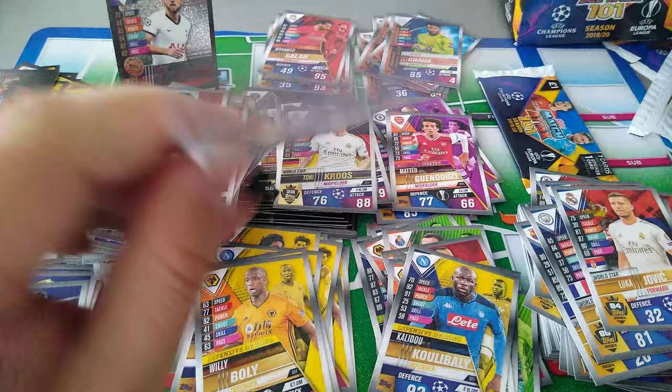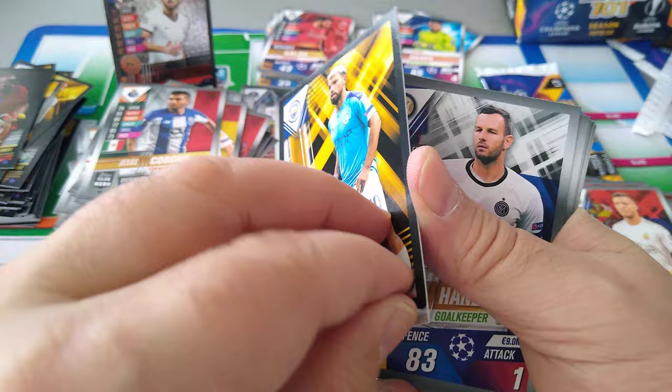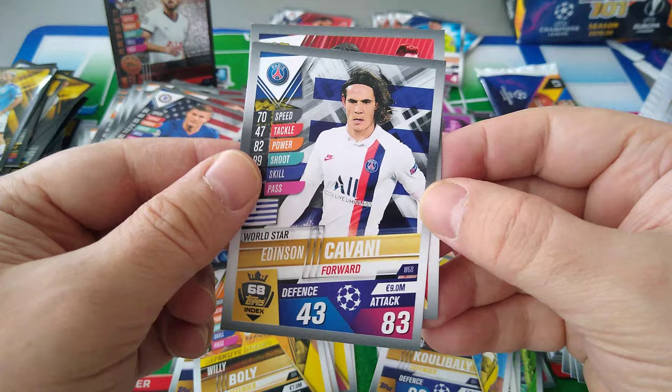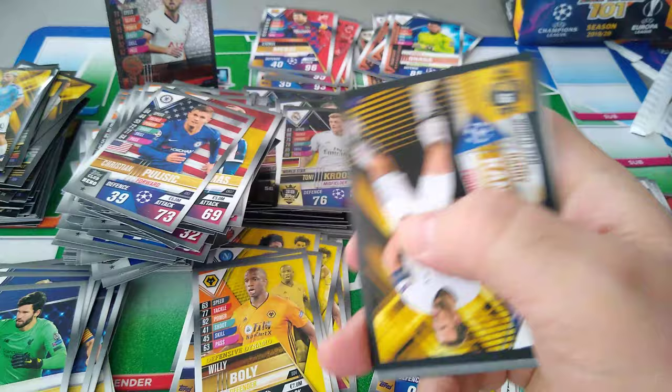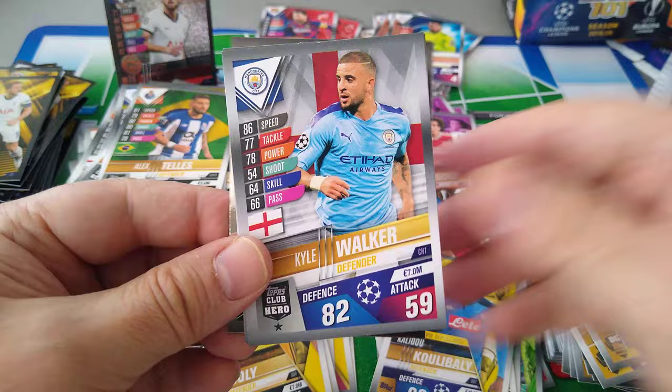Last two pockets — this is the penultimate one, and the box is all done, guys. Aguero — what did they give him? 95, nice. Handanovic World Star, Torres, De Tomas, Pulisic Club Hero, Cavani World Star. And a Messi Superstar Striker — last packet, guys, 50 packets open. Harry Kane — we've seen before. Alex Telles, Muriel, Hugo Lloris World Star, Carl Walker, PK World Star. And finally Casimero World Star.